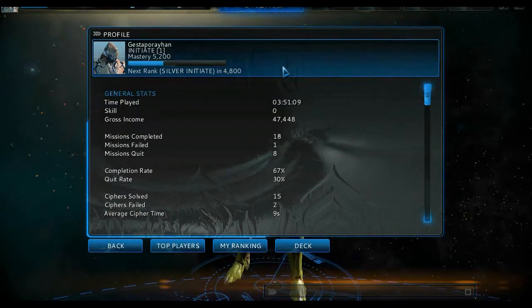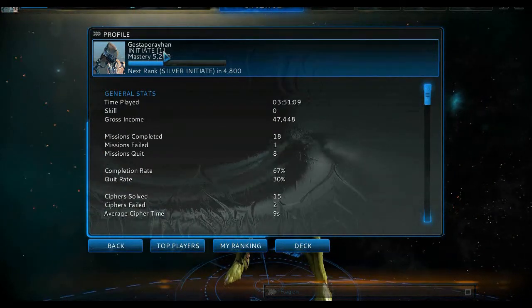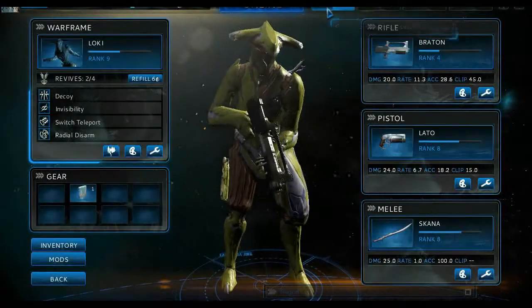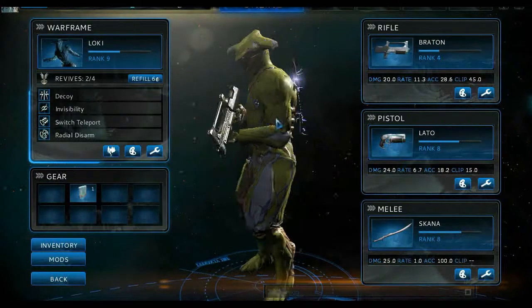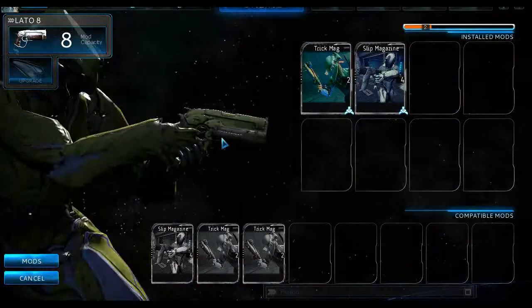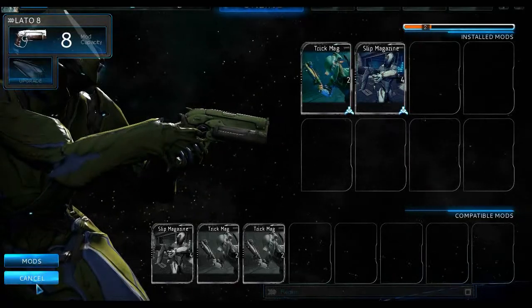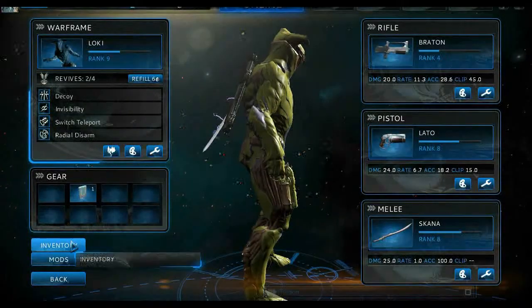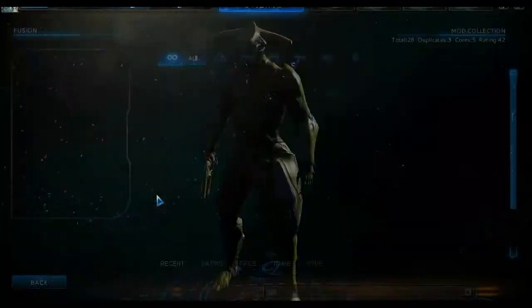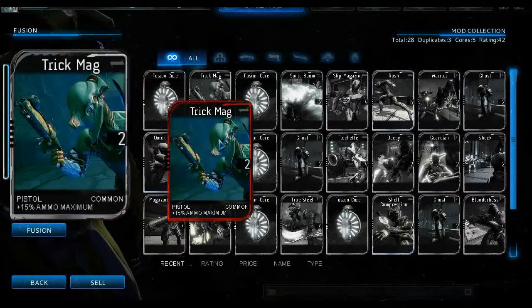I'm currently Initiate rank. You can also sell your items in the inventory or your mods — click one of them and click sell.